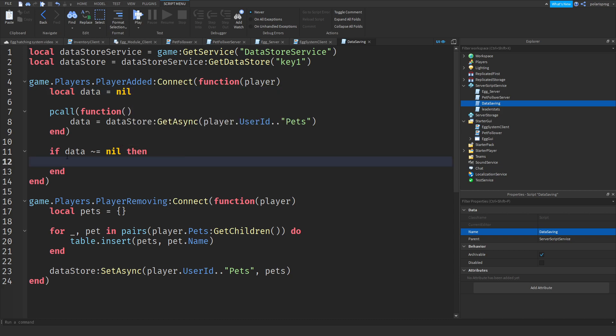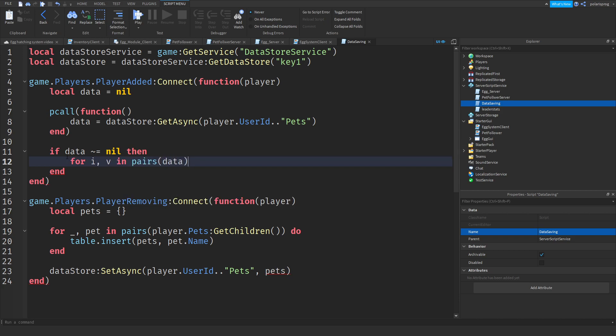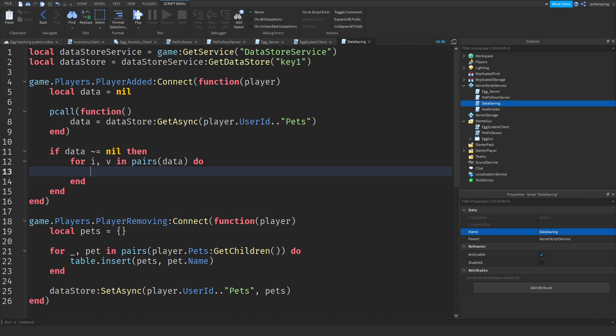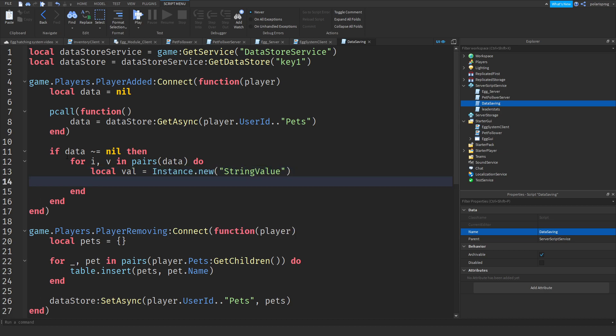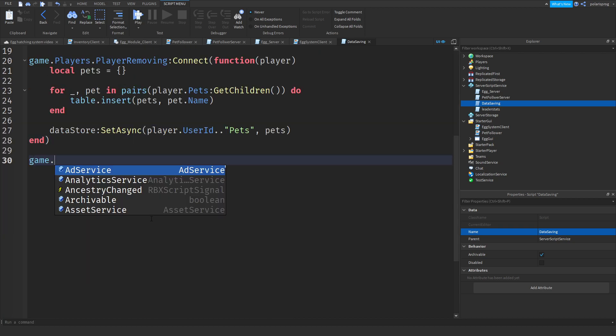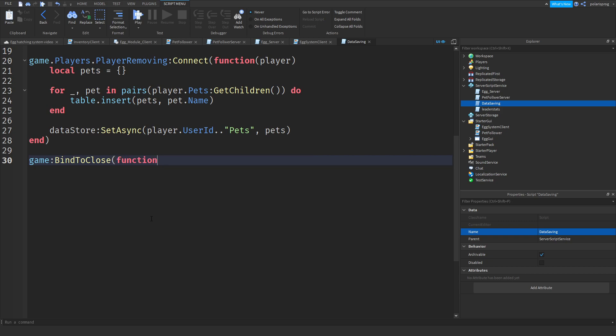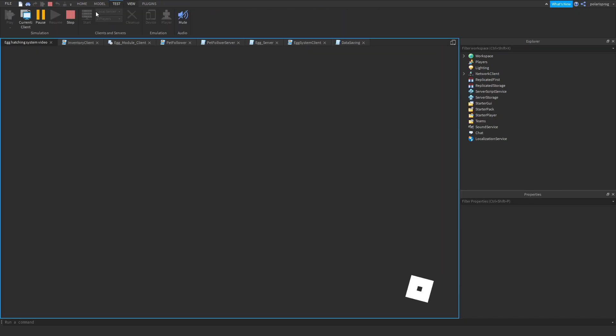If data is not equal to nil, we loop: for i, v in pairs(data) do. We create a local val equal to Instance.new('StringValue'), set val.Name equal to v, and set val.Parent equal to player.Pets. After that we add a game:BindToClose event and add a two-second wait. Now if you go ahead and play the game this should be working.